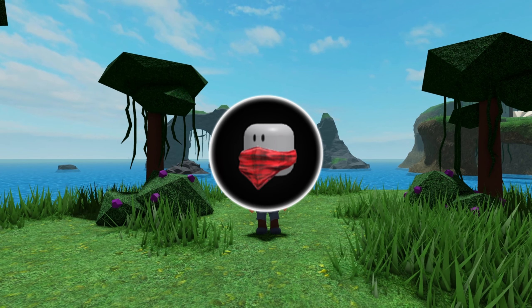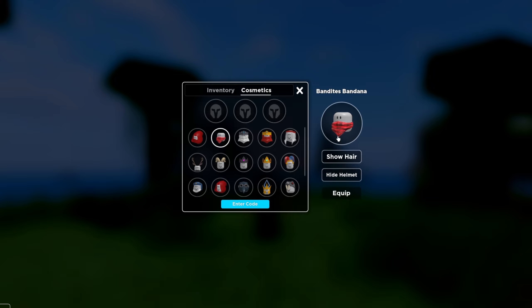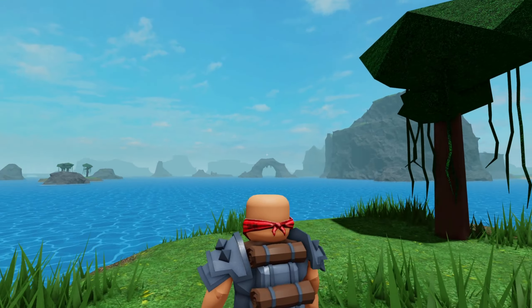The next one is a red bandana. The code for this one is 'Bandites is epic.' Make sure you hide helmets so you can see the bandana underneath. This one looks really clean.